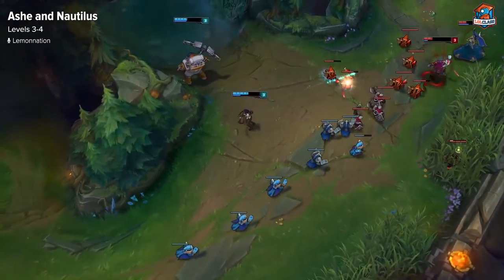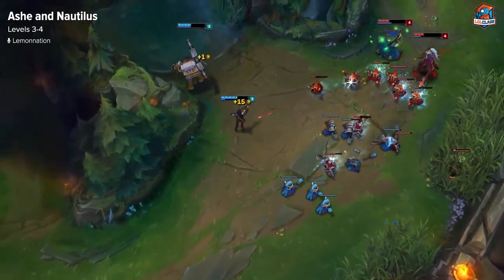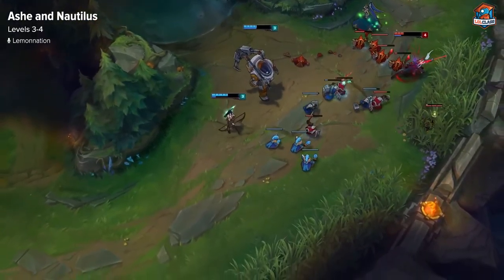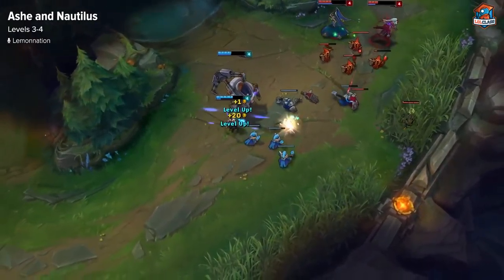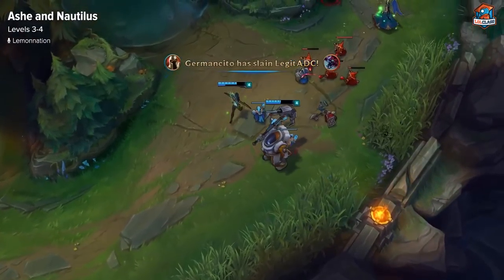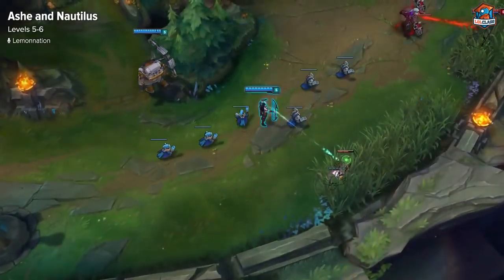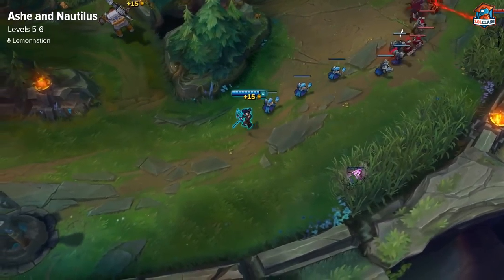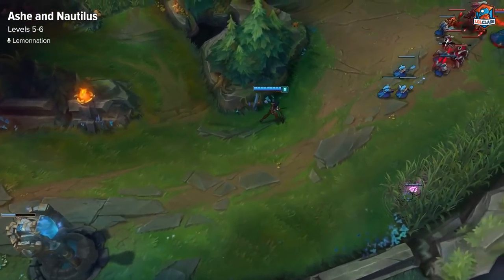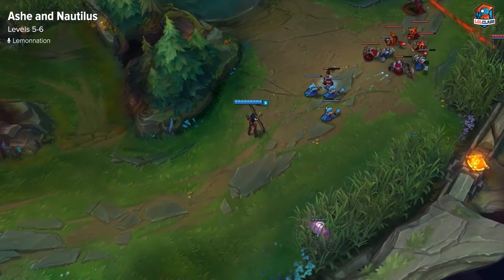At level 4, Ashe can grab Hawkshot, and Nautilus wants another point in his E. At this point, Nautilus is getting quite strong, and Ashe is as well. You can look for hooks on either the support or the AD carry — ideally the AD carry. But if you hook either of them and just W and E, and Ashe Volleys and maybe gets an auto attack too, you're going to win that trade. You want to trade then back off — you don't have to all-in. You can just trade like that, chunk them. If you have the ability to kill them, go for it, but no reason to force it.